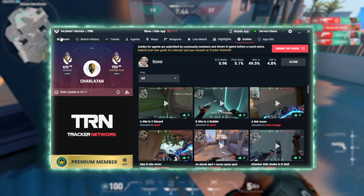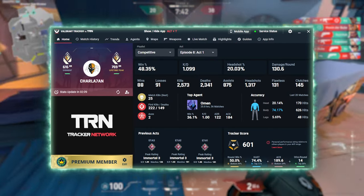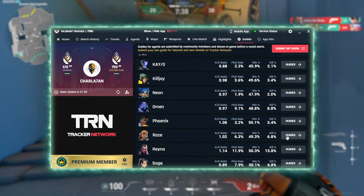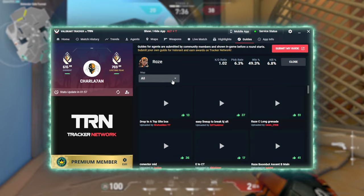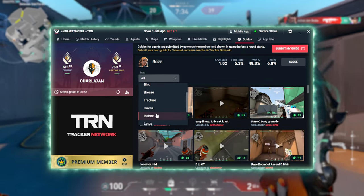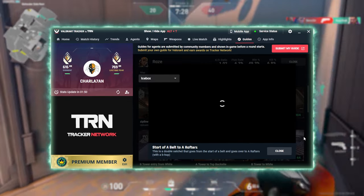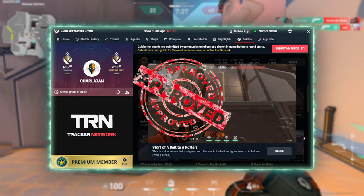For example, if you're playing Raze on Icebox and you have no idea how to use her utility on that map, in between rounds you can simply click on Guides, find Raze, select the map that you're playing and voila! You have a short guide and lineups that you can implement on both attackers and defenders side in real time, while the majority of these have my coaching seal of approval.